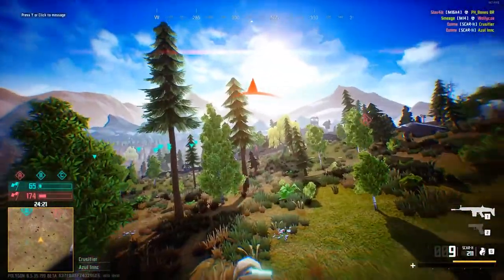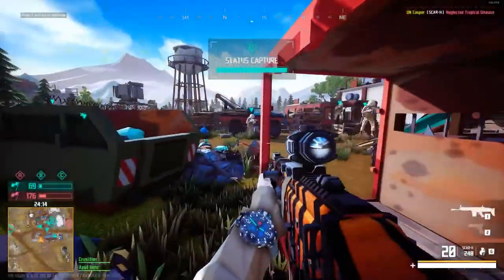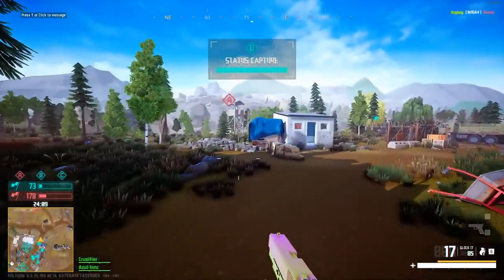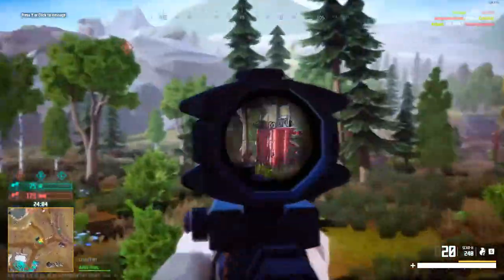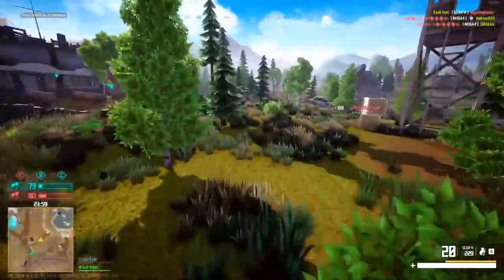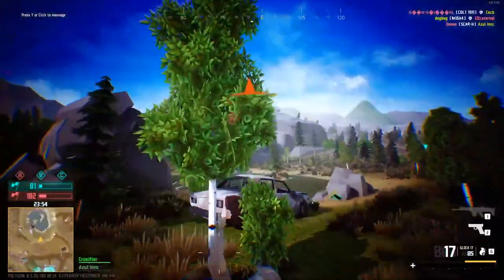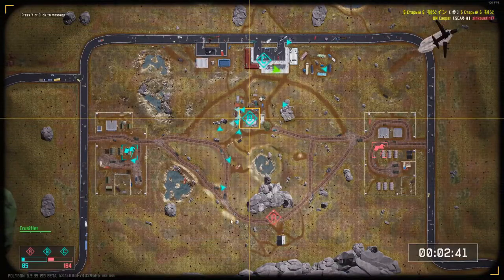I'd also like to see a double barrel shotgun in the game. Imagine having to get 1000 hip fire kills with any shotgun to unlock it — same concept as the Thompson and MP40. This gun would one-shot everything in close quarters, never get a hit marker. When you press right-click it shoots both rounds. Imagine flame rounds as an attachment once weapon customization arrives.